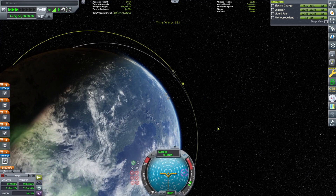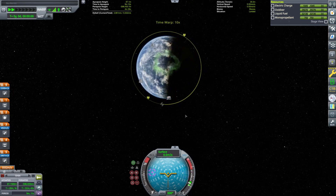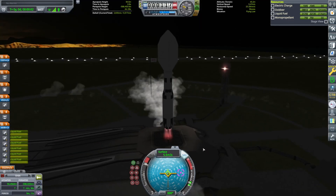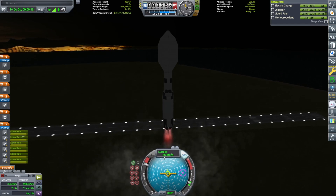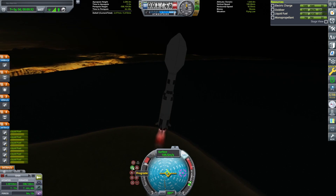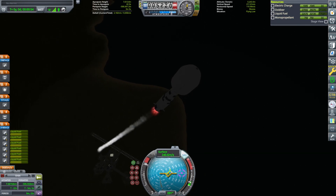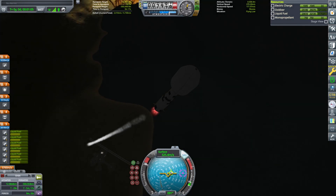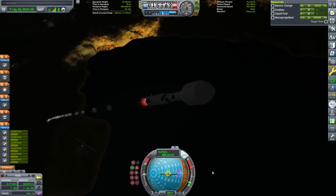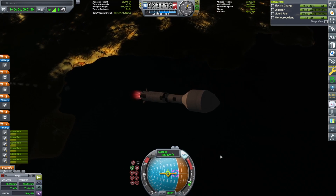We de-orbited from the last mission and we're lining up the space station with our launch pad using the same technique as last time — we want the space station to get a little bit ahead of us so that we can do a quick maneuver node and do one orbit while lining up for the rendezvous, so we don't have to do multiple orbits. This is a little bit heavier of a rocket, so it tends to be a little bit harder to control on the way up.